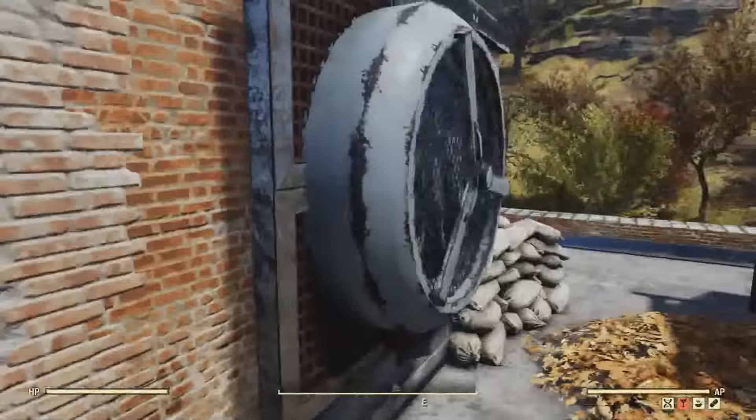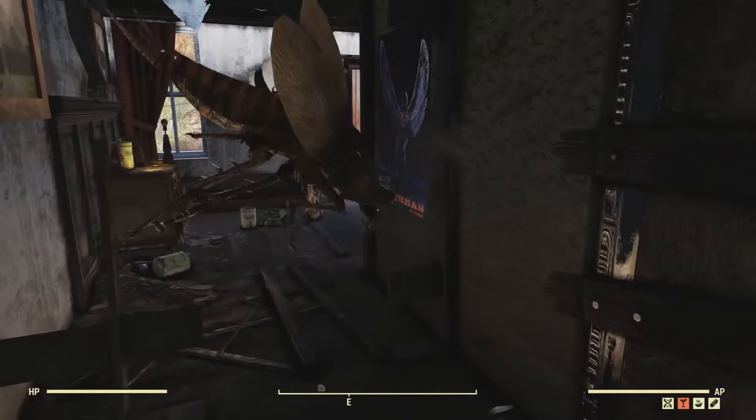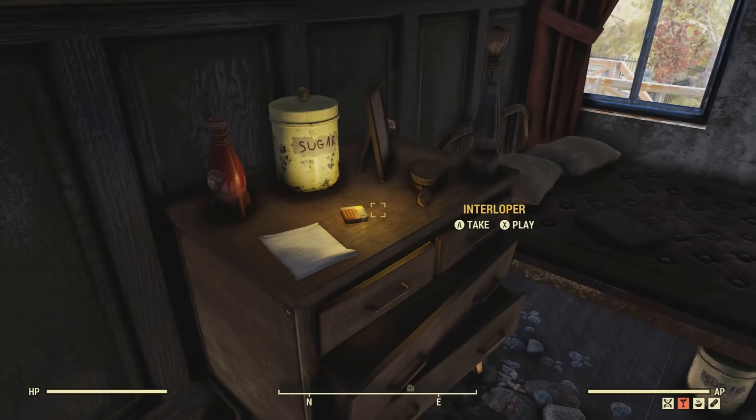As you can see, this is the roof to the entrance of Jeff Lane's room — he's the guy talking in the interloper holotape. I made a little cinematic to help get the point across over what's said. And as you can see, the holotape is right here on the dresser. Check this out.